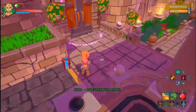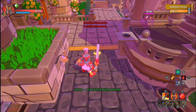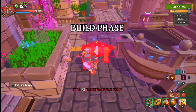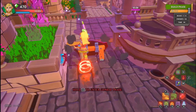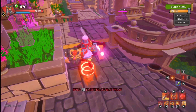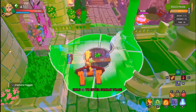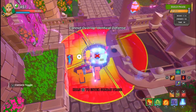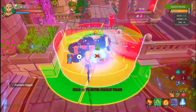The first thing we're going to do is start placing our spike blockades. I'm going to place one right about here. Then we want an explosive trap right here, and then a gas trap right around here.